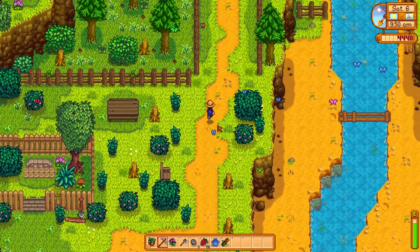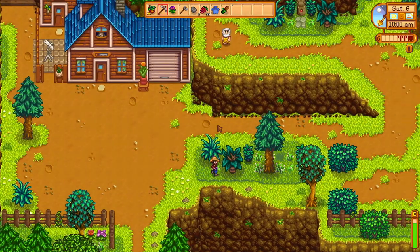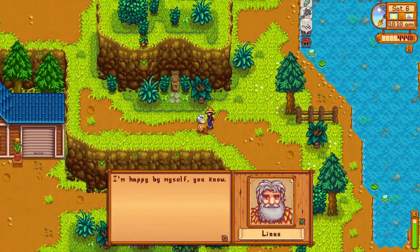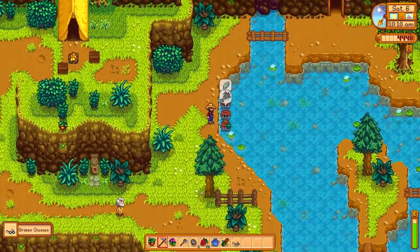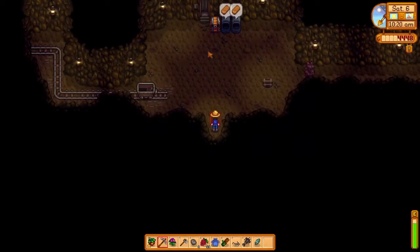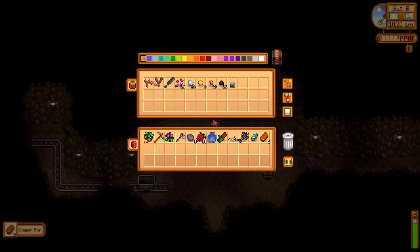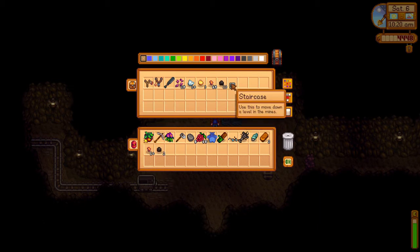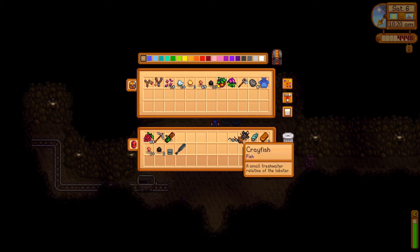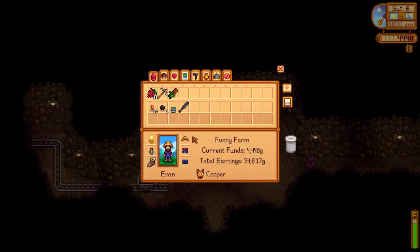Sebastian apparently does not like mushroom casserole. Although I've never had mushroom casserole, it actually sounds pretty darn good in my opinion. Maybe Robin is just a terrible cook. In that family I would peg Demetrius and/or Maru as the crafty ones in the kitchen. So we need two more gold to be able to smelt the bar. I've got a bunch of copper ore there, but it's not nearly enough to smelt all the copper I need for my tappers.